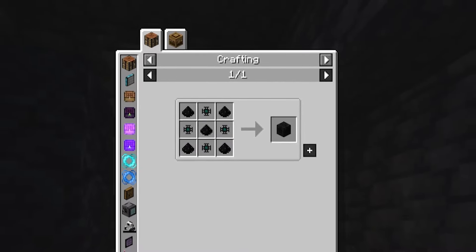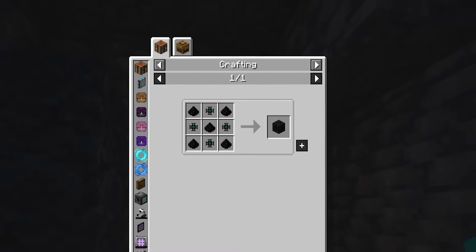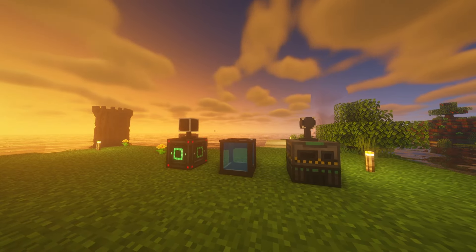With the cores, we can now create a Flux Block by combining the cores with some more Flux Dust. With these materials, you can now craft everything that the mod has to offer.